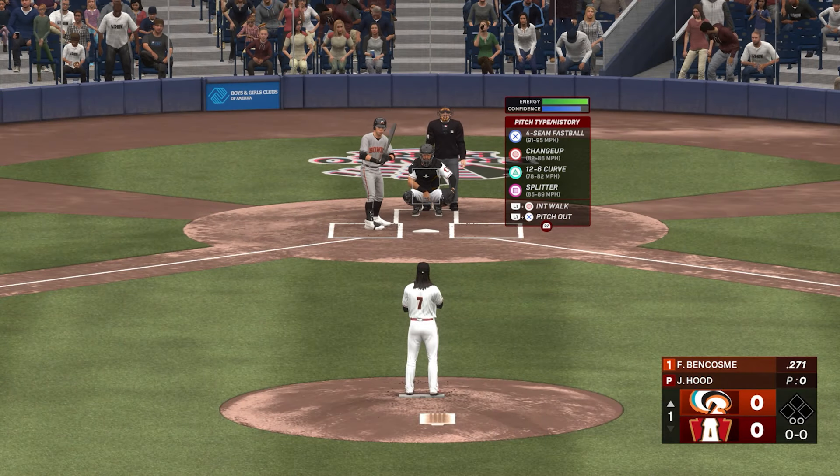In game two of the series, Arabu is on the mound in the top of the ninth with a 3-1 lead. Two outs, Langoliers gets a nice base hit — tying runner at the plate. But Lane Thomas goes down looking and the Pirates win game two, pulling within six and a half of the Reds.